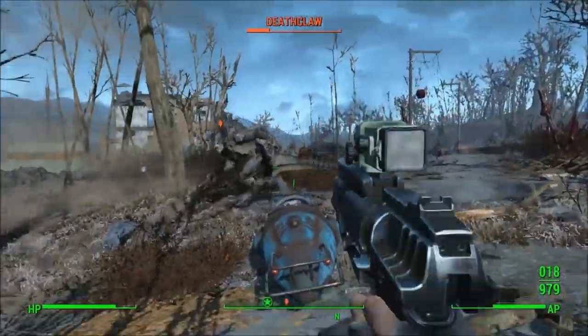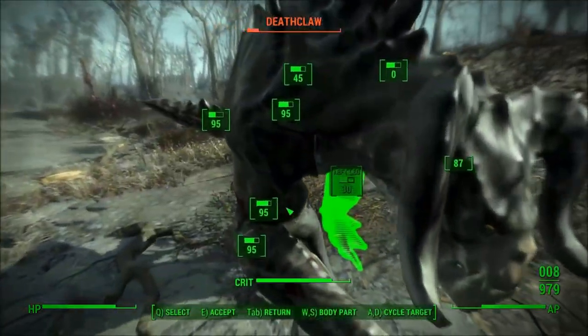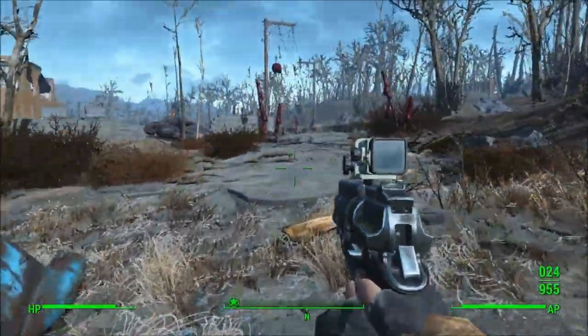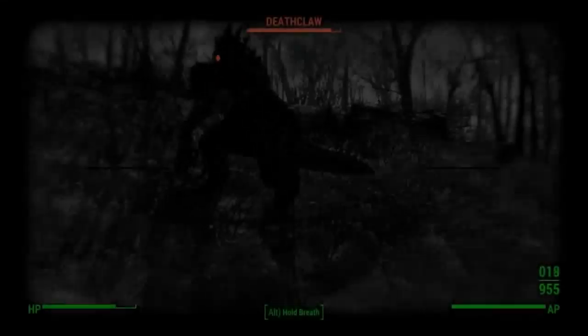The Wastelander's Friend excels in taking down enemies' limbs. You can break their legs so that they can't escape you, which is very awesome, especially if you like using VATS. You can nail every single shot on their legs, and they will just be walking around at the speed of a snail.